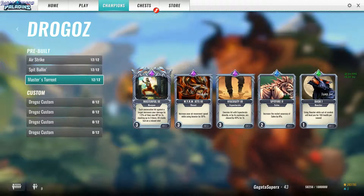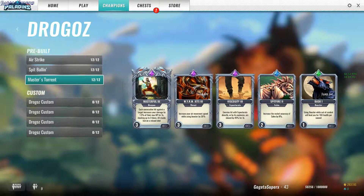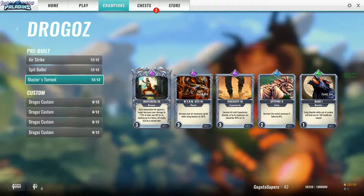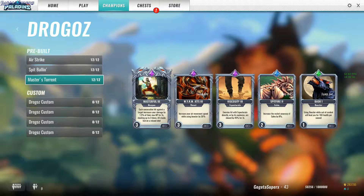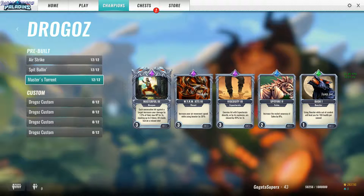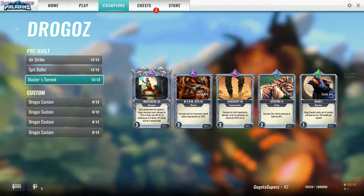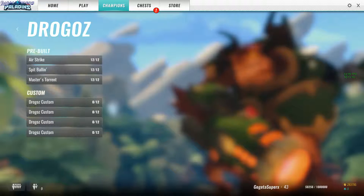And Drogoz, Master Star: charge your rockets and fire all five or six at the enemy. If you hit all of them you get bonus damage for each stack, three times. And since you deal AoE splash damage from explosions, you should always hit the target, so this stack will always be helpful. Well, that's it.